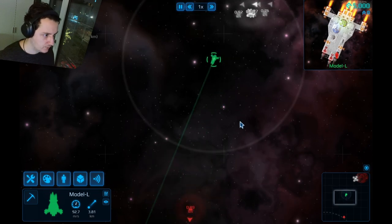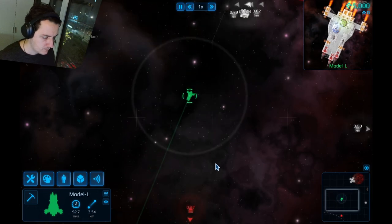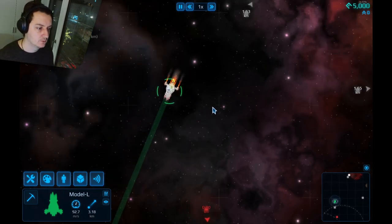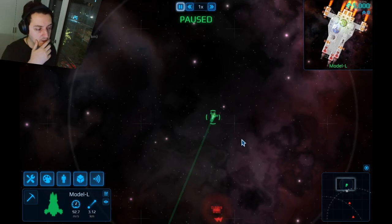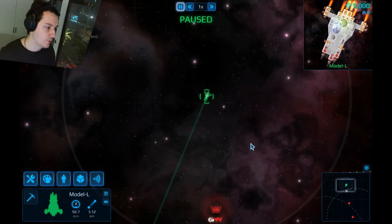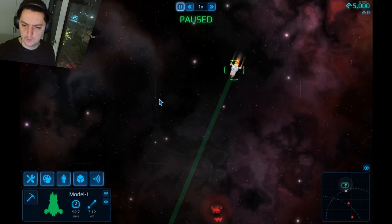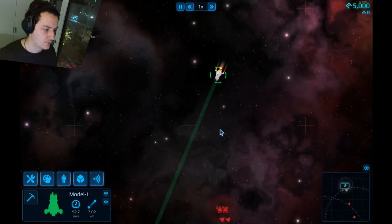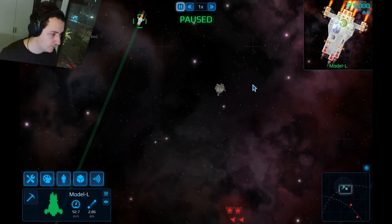Am I moving? Am I paused? Also, there's no type of parallax in the background to make me feel like the ship is actually moving — it's a static background. It seems there are weird squares that apparently act as a parallax substitute so you can see that you're moving.